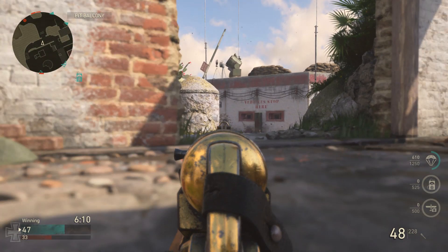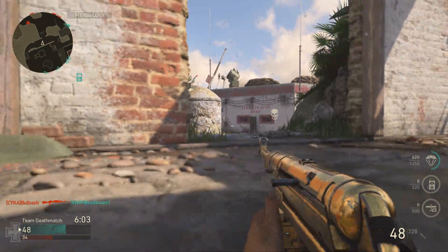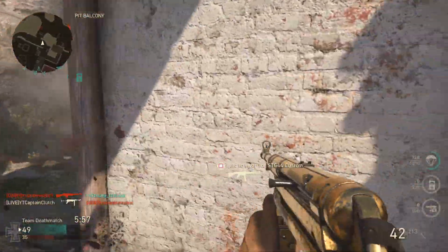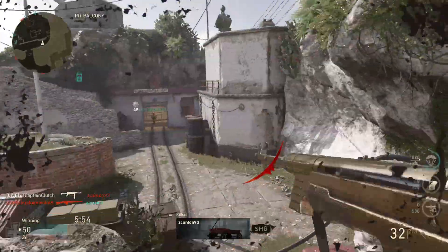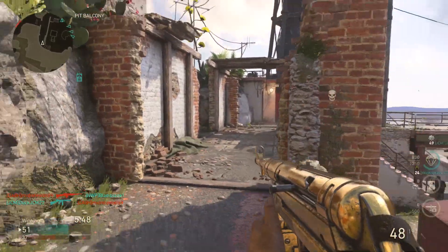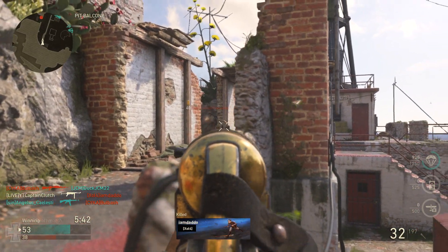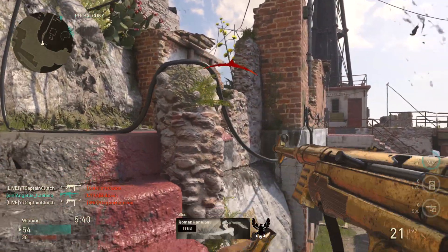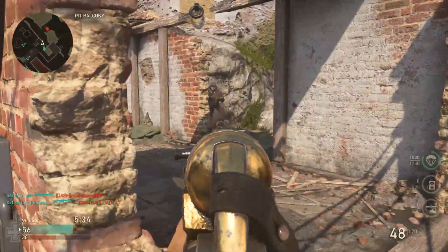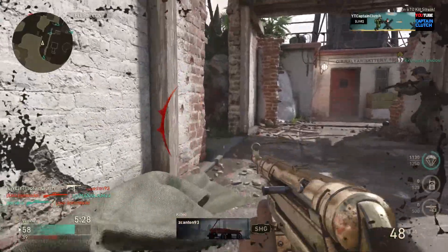Going prone right here, waiting for them to push up. There's a guy coming right here. Push up any day now — he's just chilling there. Got him. Trying to get the paratroopers. If we get these paratroopers this will be good — 18 and 6. Got him. We're like two kills off. Oh my god, we're on a Merciless streak.